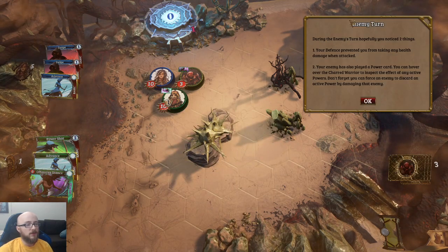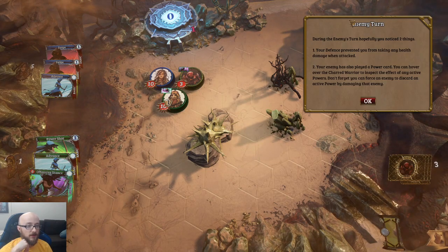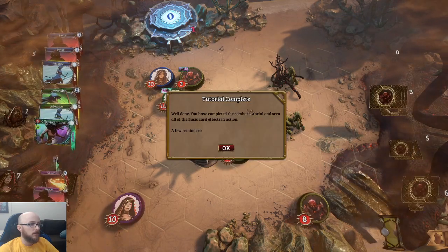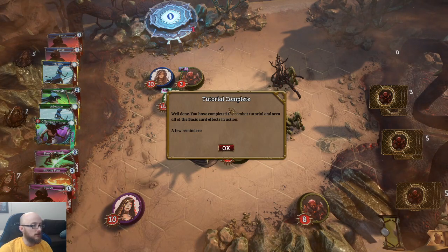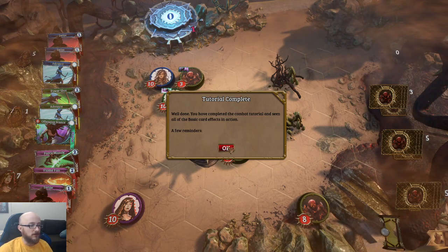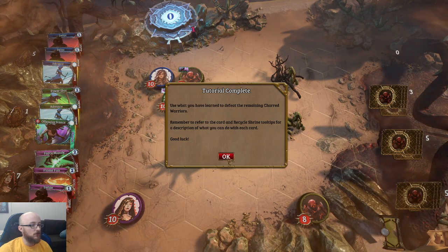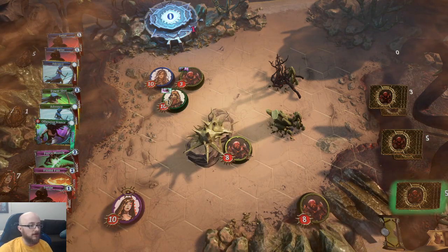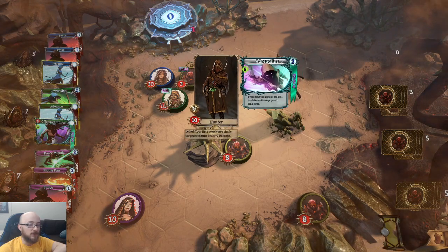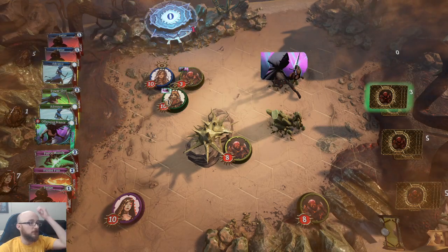Your defense prevented you from taking any health damage when attacked. Your enemy also played a power card — you can hover over the charred warrior to inspect any active powers. Don't forget you can force discard an active power by damaging that hero. Tutorial complete! Well done — you've completed the combat tutorial. Now use what you learned to defeat the remaining charred warriors. We now have three enemies to fight.